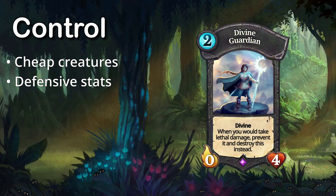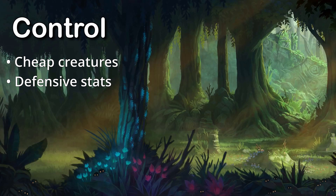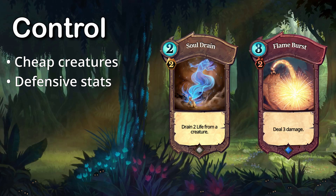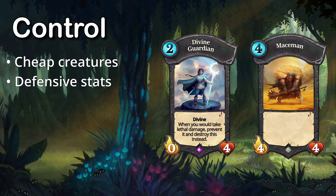Divine Guardian is an excellent example of a creature to use in control — super cheap at two cost and no lands, while having great defensive stats, along with the defensive keyword, Divine. Divine literally prevents this from getting blasted with hand removal. For other creatures that aren't so privileged, we need to take a look at popular removal cards we may be expecting out of our opponent. The most common ones will come in the form of two and three damage, which will usually cost two and three Feria respectively. So the obvious conclusion here is to pick creatures that have more than three life. But remember, we want cheap creatures. And when we get into the four life range, creatures start to get a little more pricier than we'd like. A two Feria Divine Guardian compared to a four Feria Mace Man is a massive, massive difference.